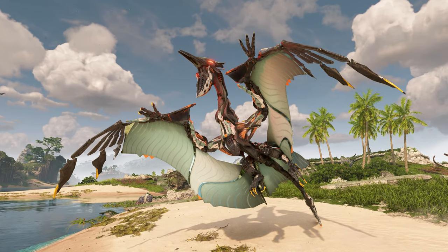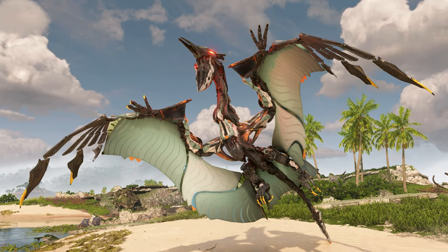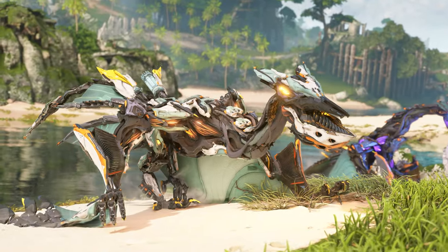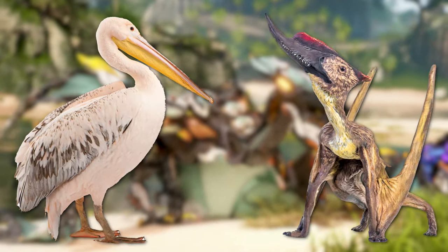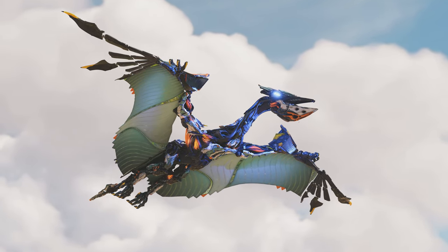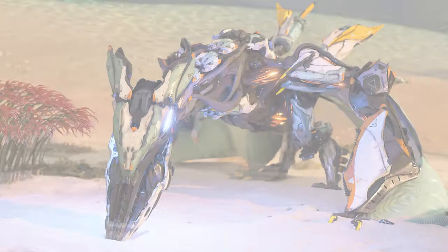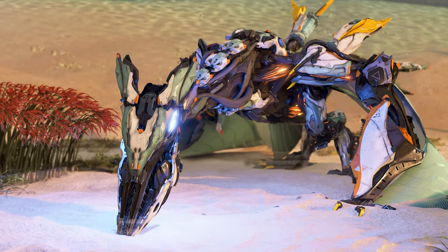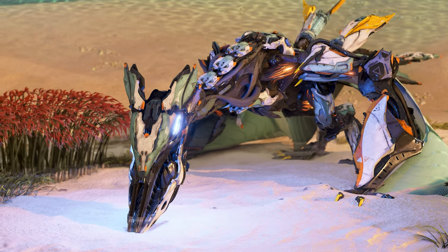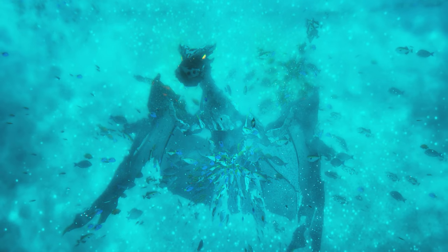The Waterwing is a member of the Acquisition class of machines, and while its design is strikingly similar to that of the Sunwing, the Waterwing more closely resembles both a Pelican and a Zungarypterus. This is apparent thanks to its unique lower beak called a Golar pouch, as well as its ability to dive and swim underwater. The Waterwing's primary purpose as an Acquisition class machine is to collect soil and sow its processed nutrients into bodies of water to produce algal blooms.